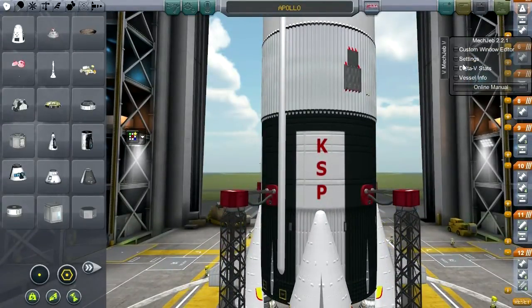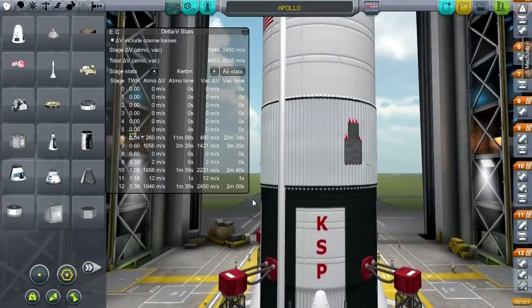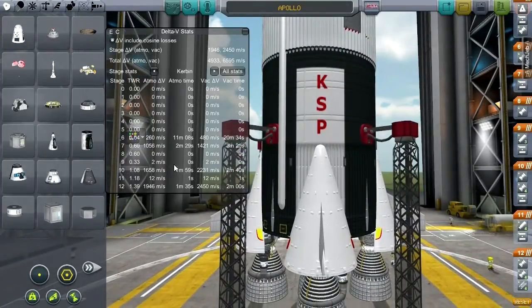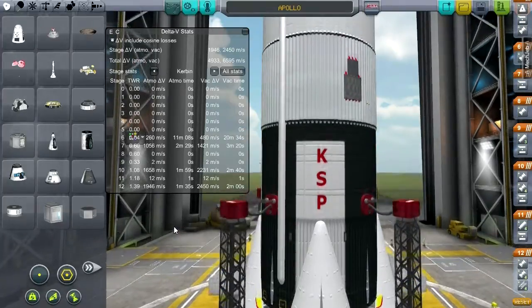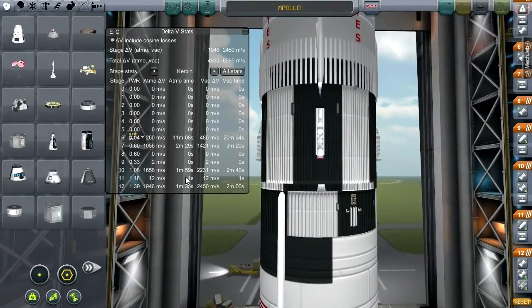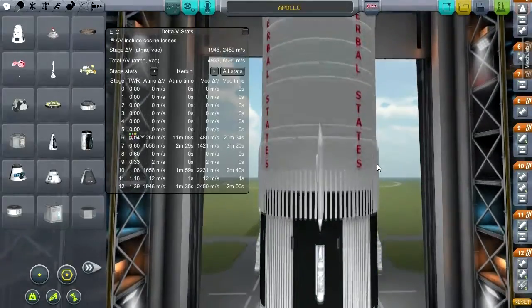With MechJeb we can bring out the delta-V stats. The first stage burns for 1 minute and 35 seconds and has a delta-V of about 2,450 meters per second. The second stage burns for about 2 minutes. It's a mix of atmospheric and vacuum delta-V you should be looking at — the atmospheric figure for the first stage and the vacuum figure for the second. You'll see we get to just short of orbit with these two stages, and then the third stage provides a circularization burn.